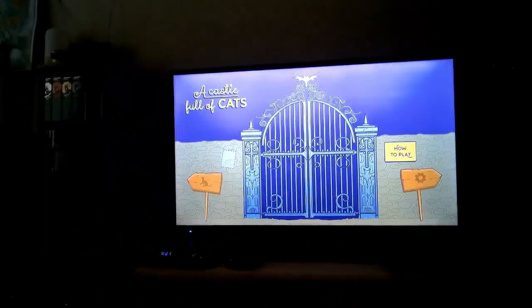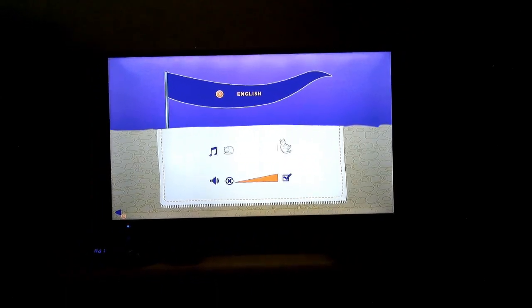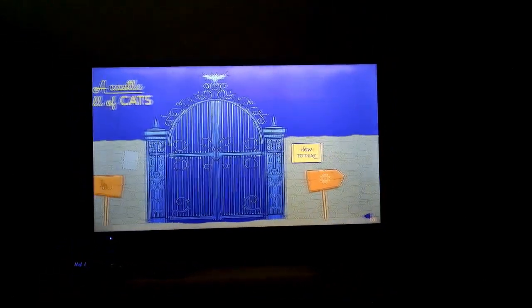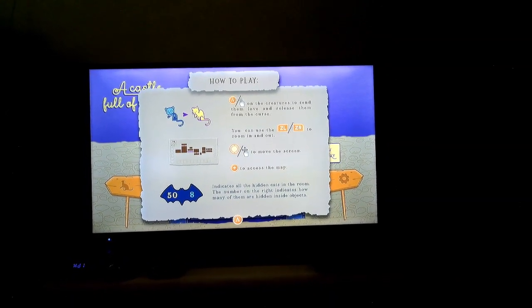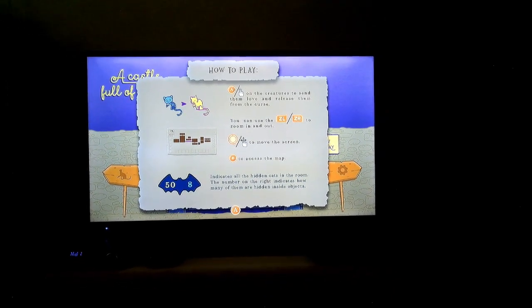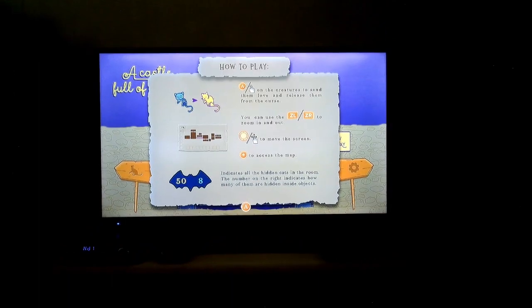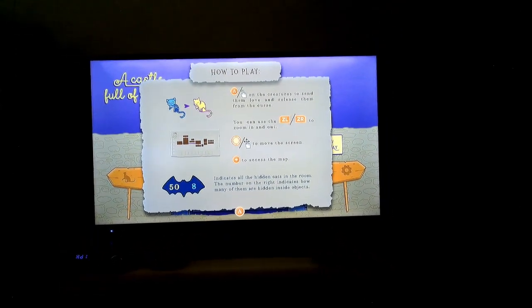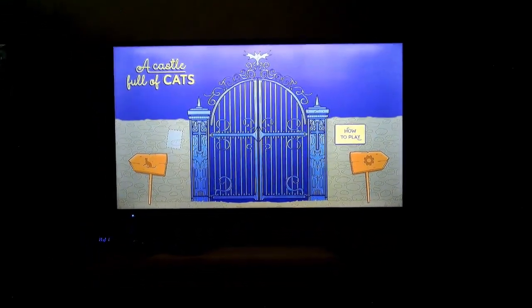I've got my Nintendo Switch Pro Controller. Here's how to play, or settings. We like the funny music. Point and hit A. You can use ZL and ZR to zoom in and out. The joystick on the left moves the screen around. You can access a map if you get the map — I did get the map in the second level. It indicates all the hidden cats in the room; the number on the right shows how many are hidden inside objects.